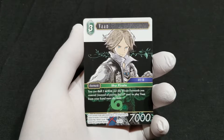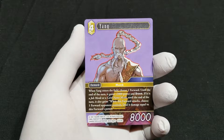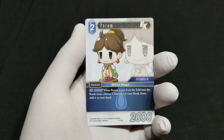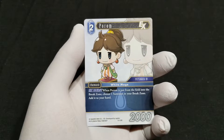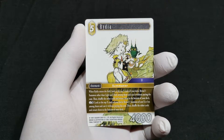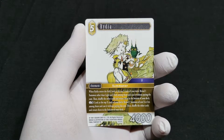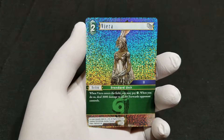Our first rare is going to be Vaughn. And we have Yang, and Porum. Our Hero or Legend is a Legend Rydia from Final Fantasy 4. And our first foil of the box is a Viera Cumb.